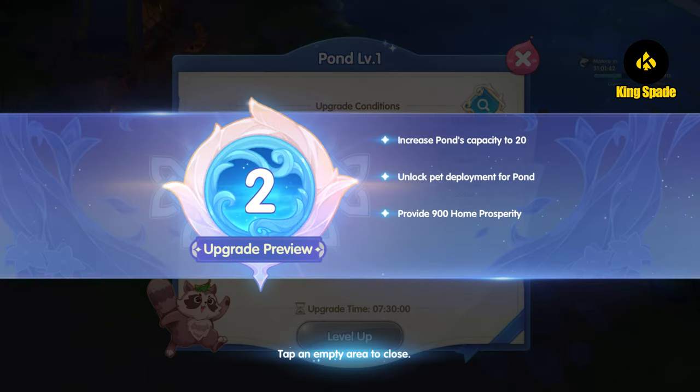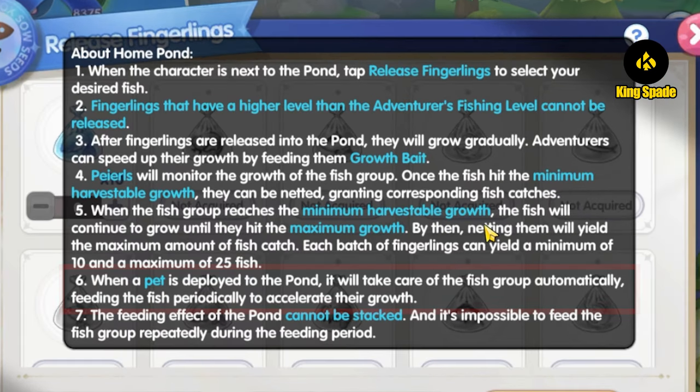As your pond level increases, you will unlock the pet dispatch function. The pet will help you do some of the needed work for your fish. The dispatch pet will help you feed the fish automatically when the growth bait has finished. This will greatly help you with monitoring the timer — you don't have to keep track of your time to feed the fish. The pet will do it for you automatically, so the fish growing duration will be timely managed and reduced significantly.